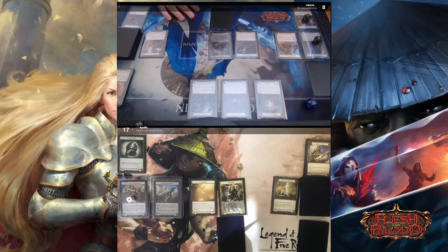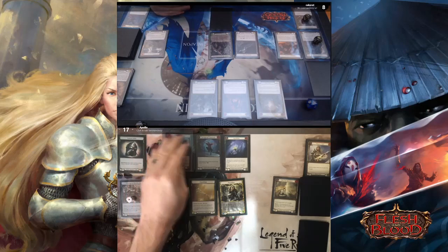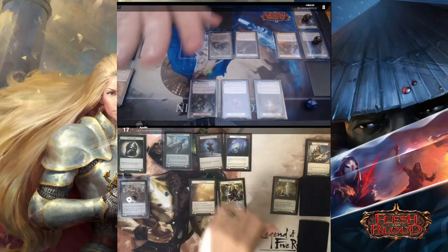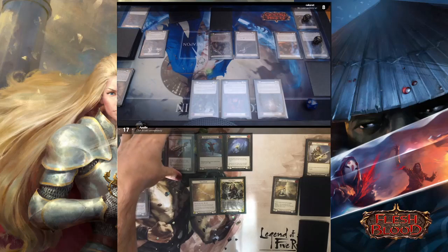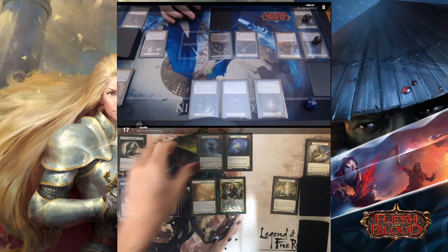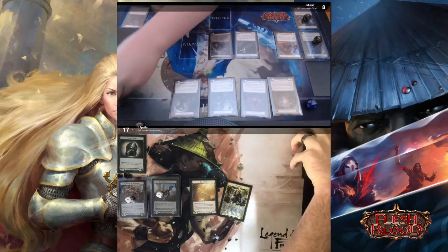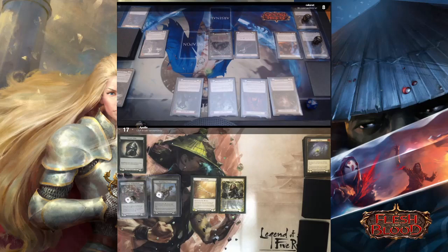I have one card in hand, two action points, and two floating resources. I'll play a Sink Below from hand and a Springboard Somersault from arsenal and block with my Bracers — that's an eight, two cards total. It's a blue Sink Below so I'll block eight of it — no damage on that swing. For the next attack I'll play Savage Swing, discarding — zero Intimidate triggers — attacking for a total of eight. No cards in hand so I'll take the eight and go down to nine.